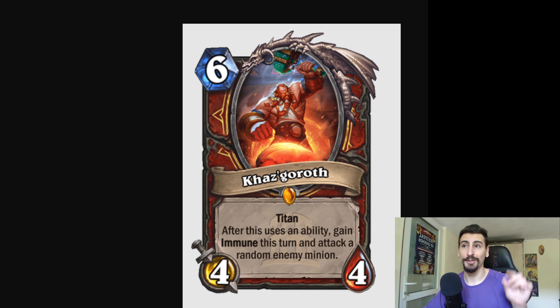Now moving on to the Warrior Titan — let's see if Warrior is going to be finally playable. We got 6 mana, 4/4 Titan. After this uses an ability, gain immune this turn and attack a random enemy minion. That's pretty good as it is — I kind of like it, I think that's really nice.